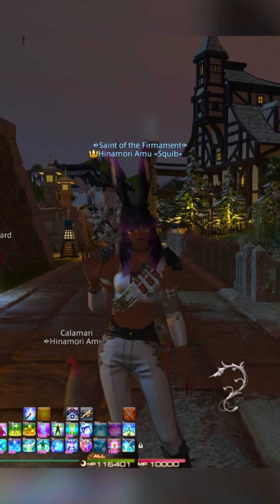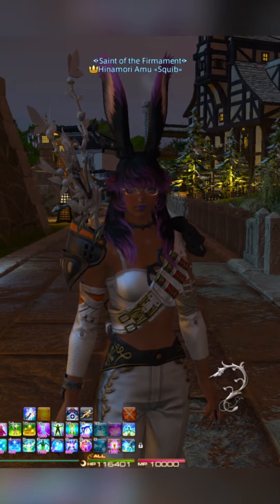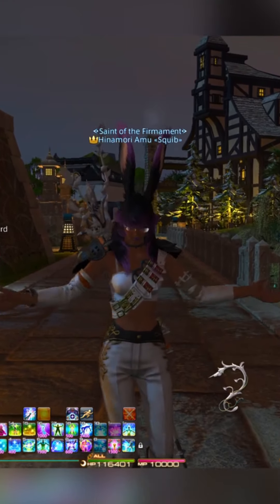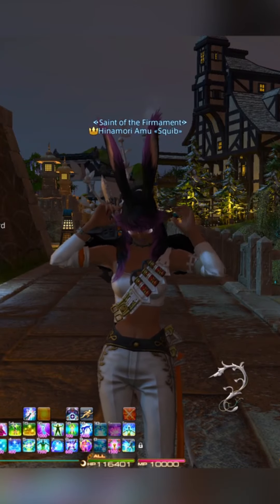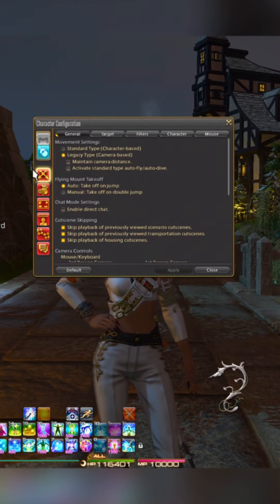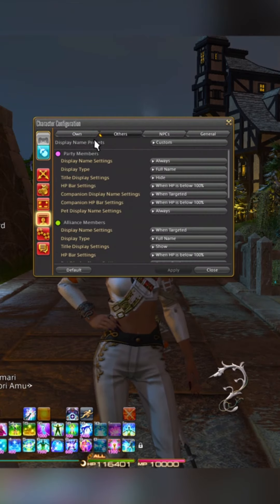Hello ladies and gentlemen, my name is Hinamori and welcome to another short for Final Fantasy settings. In this one it's quick, simple, and easy to get to. Basically what you want to do is hit Escape, then Character Configuration. You'll start on Control Settings, but you want to go down to Display Name Settings.